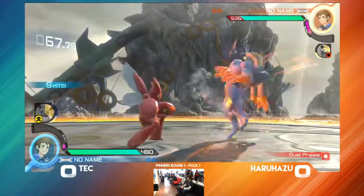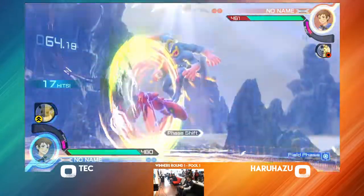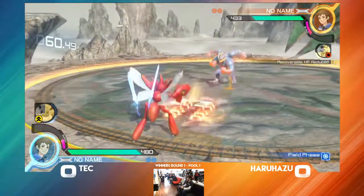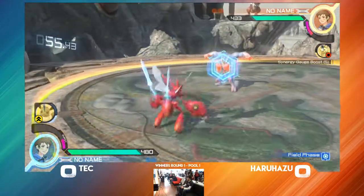Nice hover cancel there — this is going to be a full confirm, optimal punish right here. Getting some corner carry. Counting out for damage and then electing for the wall damage. He ended with the U-turn so that he could get that plus 30 from the wall bounce. Exactly.